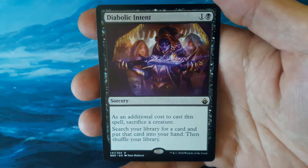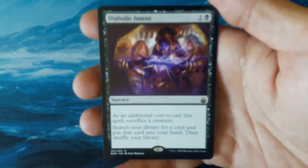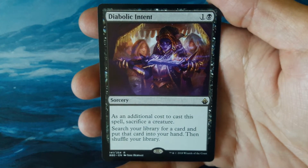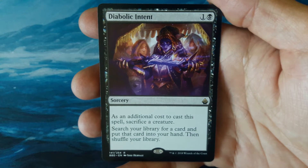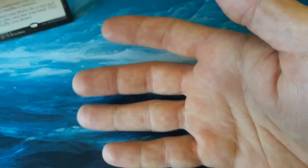Our rare is Diabolic Intent — 1 and 1 black. As an additional cost to cast this spell, sacrifice a creature. Search your library for a card and put that card into your hand, then shuffle your library. Still not exactly what we're looking for. Not a bad box, but could do a little better here.